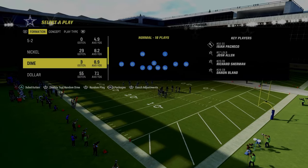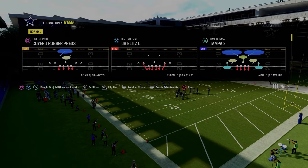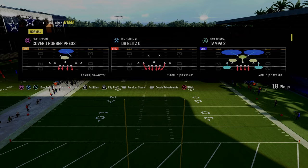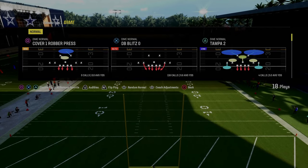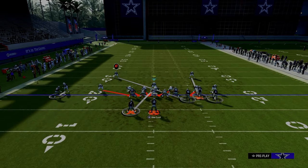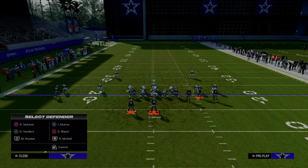What we're going to do to set the splits up is we're going to go into our coaching adjustments and turn auto flip off. From there, we're going to come out in the DB Blitz 0, but we're going to flip the play every single time. Then all we're going to do is pinch our defense and crash our defensive line down, and then you can make whatever adjustments you want from a coverage perspective.